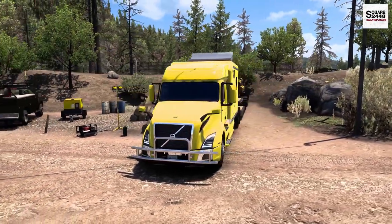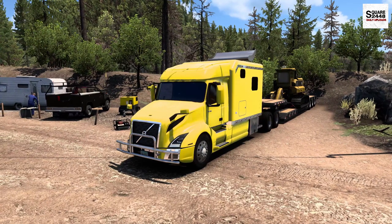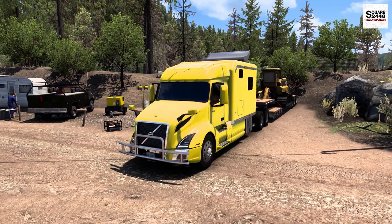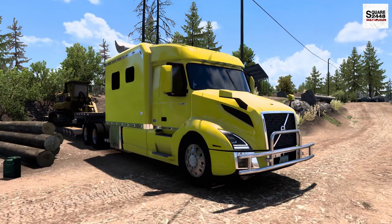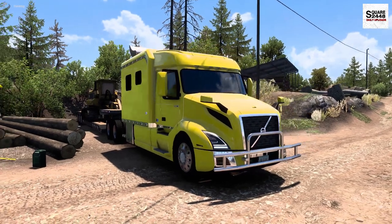Hey guys, today we're back with American Truck Sim. We're going to be heading from Medford, Oregon to Eureka, California. We're going to be hauling a 40,000 pound tree stumper — it's going to be a $30,000 paycheck for us. We're going to be using this 2018 Volvo Legacy Sleeper, fully loaded at just north of $200,000.